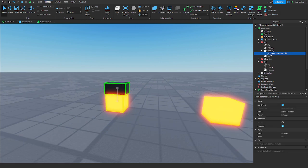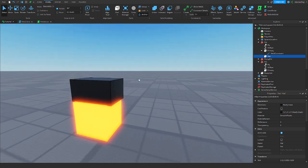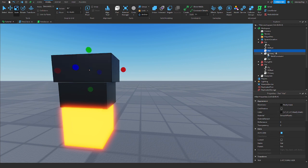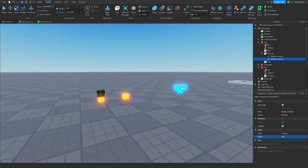You would need to do that for every extra part. If there's another extended part, make another WeldConstraint and set Part1 to that other part. The same applies for flying pets.